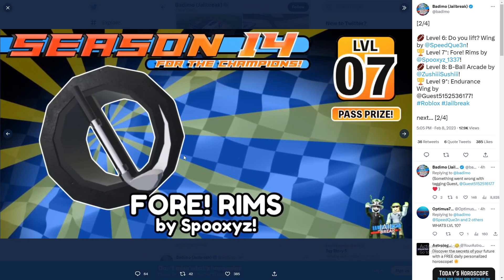Level 7 is the Four Rims, made by Spooky XZ. It's basically a golf club design on the tire — it kind of looks like the Void Rims, with a little hole in the background and a golf club on the tire, which is pretty cool. This is also a pass prize, so you'll need the season pass for Season 14 to get this one.